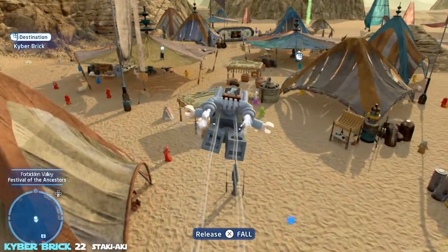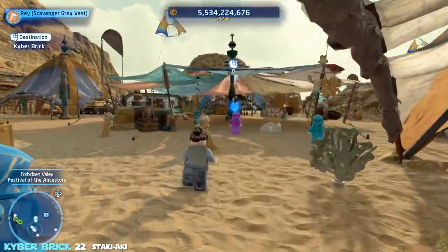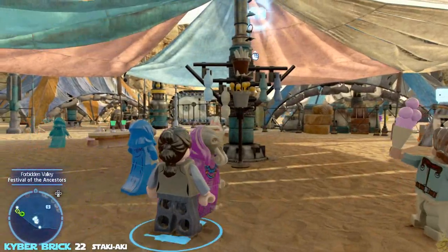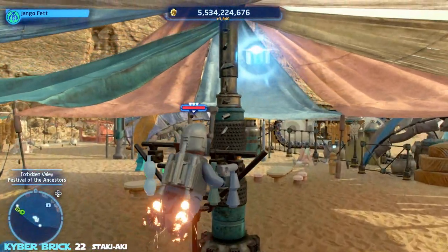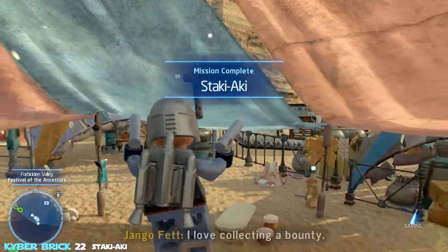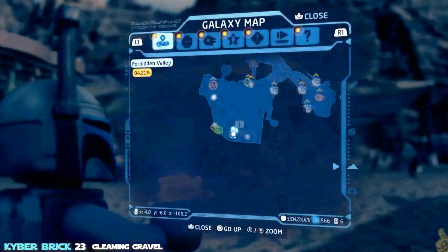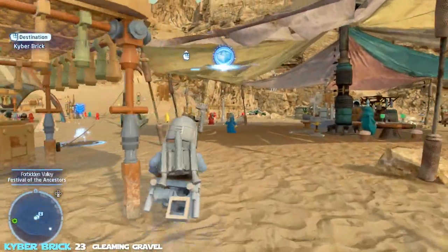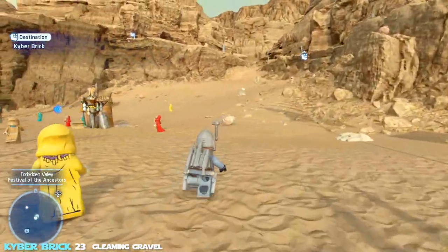Earlier we ran right under a kyber brick just after the shooting gallery at the very beginning of the video. Here's a cheeky trick: use a bounty hunter's jetpack to hop up onto a nearby item and reach it. If that item is gone, use a Force character and a protocol droid — lift the protocol droid up and toggle to them once they're within range of the brick.